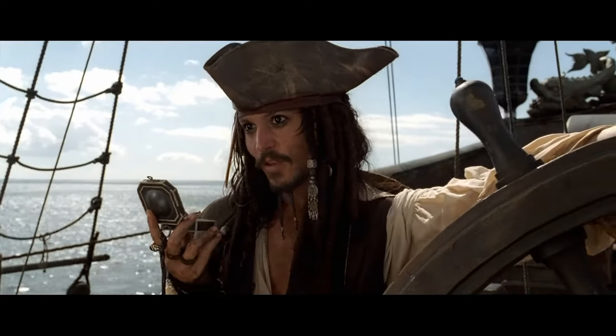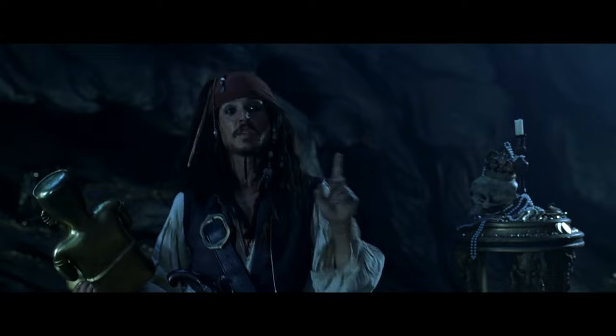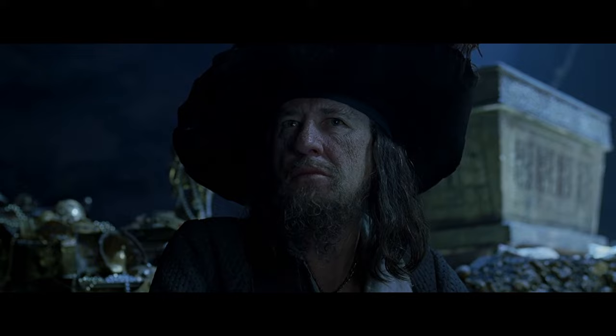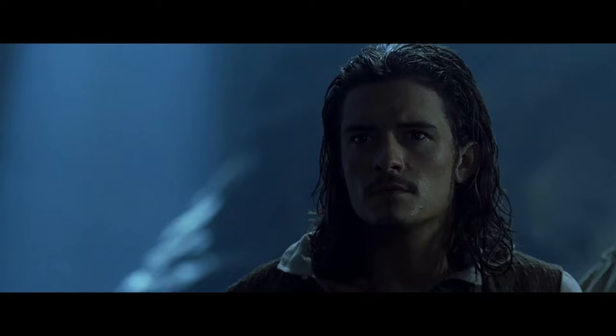Jack Sparrow is a human swashbuckler rogue. He has extremely high charisma, pretty high dex, not great strength, not great intelligence, surprisingly good wisdom. 'Me, I'm dishonest. And a dishonest man you can always trust to be dishonest. Honestly. It's the honest ones you want to watch out for. Because you can never predict that they're going to do something incredibly stupid.' Constitution is middling — not worth mentioning, even though I just did. For equipment, he has a pistol with a single shot, a rapier re-flavored into a cutlass, padded armor — a bit of a stretch, but he has a lot of layers on, so I think it tracks.